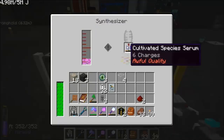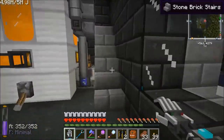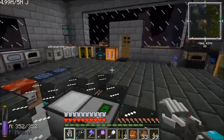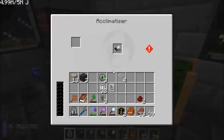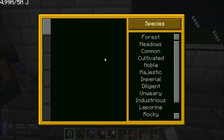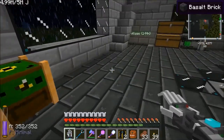What we're going to end up with here is 16 charges of excellent quality cultivated species serum, which we can then use to change a cultivated bee into the pure breed one. Then we can start getting that fast trait out — fast speed, I should say. Fastest is from farming bees; we'll get to that much later. I'm going to get this fast trait and then add it to a different kind of bee.